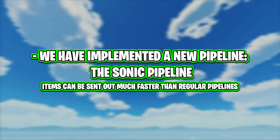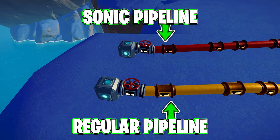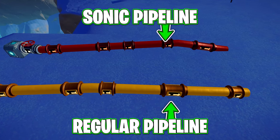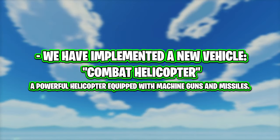A new pipeline, the sonic pipeline, has been implemented. Items can be sent out much faster than regular pipelines. Personally, I didn't notice much of a difference when testing them and I think they may need some work, but eventually this change could be huge.